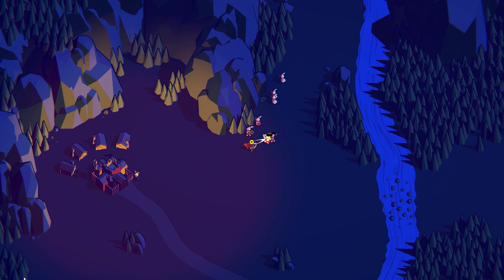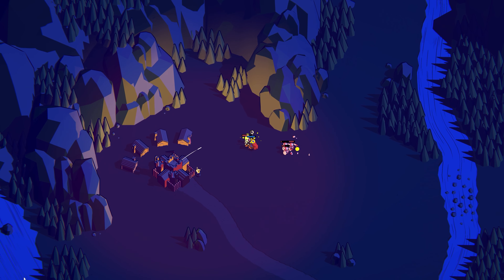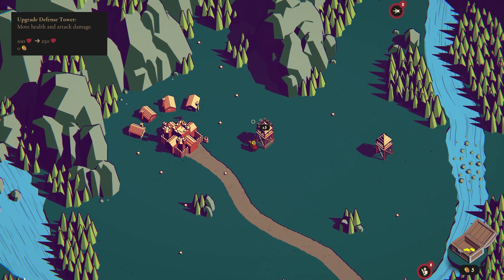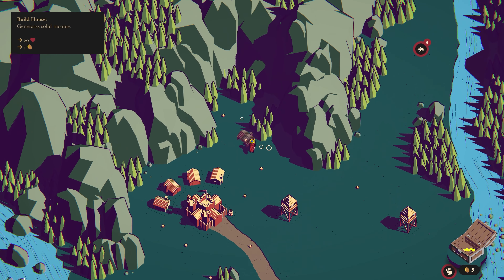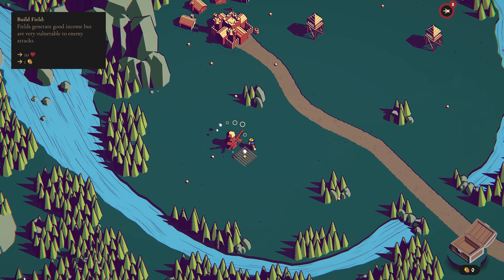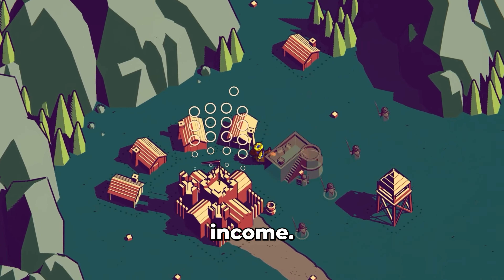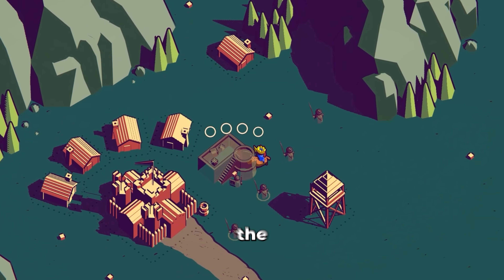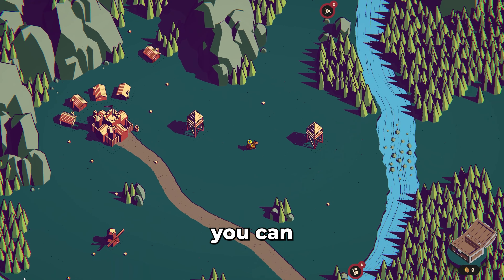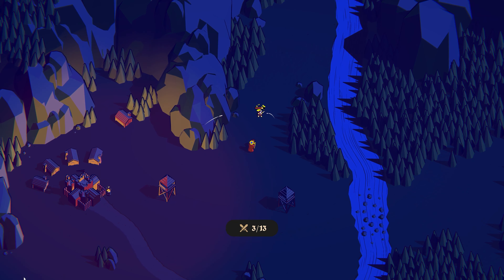Probably a couple too many here — oh no you don't! We made it, we're good. Now we can build all the towers we want, still got five left. All these little structures I'm building here, they generate income. And then of course with all that income you can fortify your defenses and build barracks and different things. We're doing good so far.